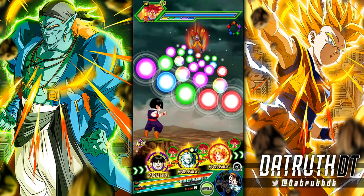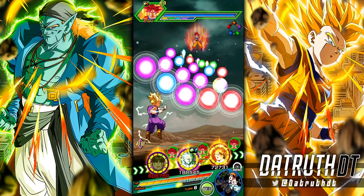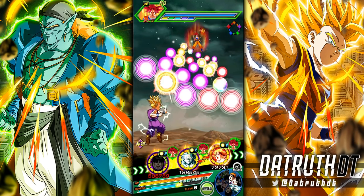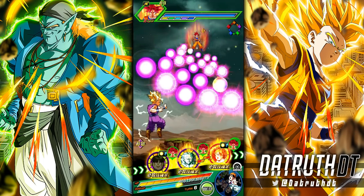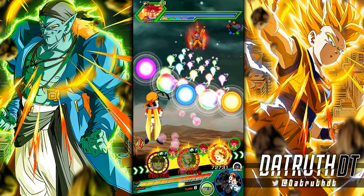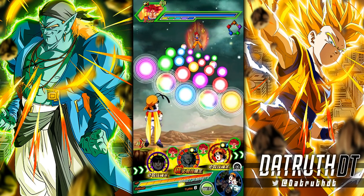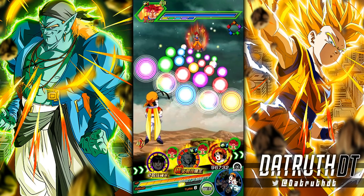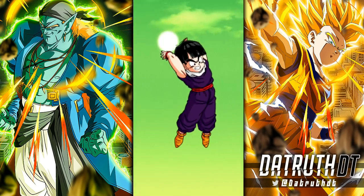I'll grab the rainbow orbs and try to emulate the same turn we did with TEQ Gohan — only one support but with the active skill. With 22 orbs and B. Pan's active skill, I'll pop that then go back to TEQ Gohan for comparison. These are just random situations between the two — and again they're looking pretty similar to me.